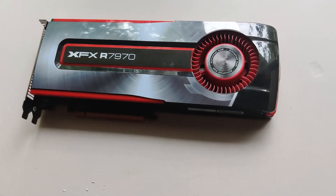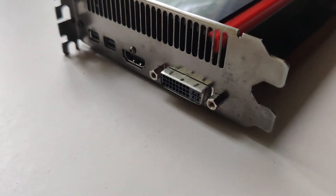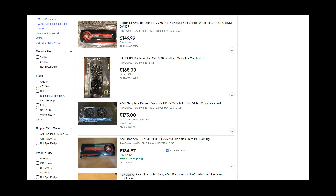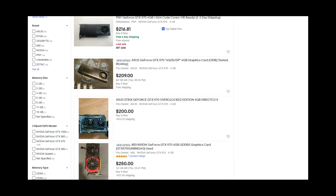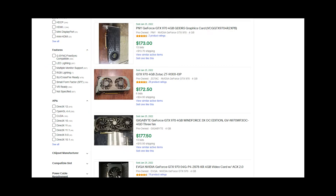Overall, the GTX 970 clearly stomps on the HD 7970, but the 7970 still is usable in 2022. At their buy it now prices on eBay, the GTX 970 is the clear option, with the 7970 costing around $175 to the GTX 970's $215. This means that an upgrade from the 7970 to the GTX 970 can cost as little as $40 for double the performance or more in many cases if you sell off your 7970 and buy a GTX 970. The 7970 does have one saving grace though, in that it can be bought for as little as $90 if an auction goes your way, while the GTX 970 can only be found for around $190 at auction.